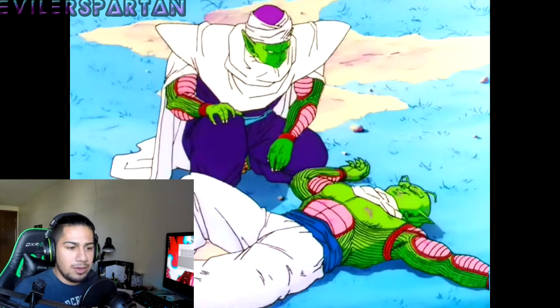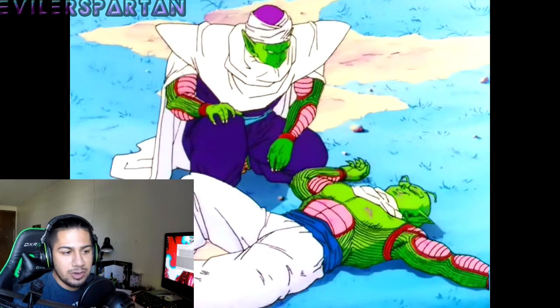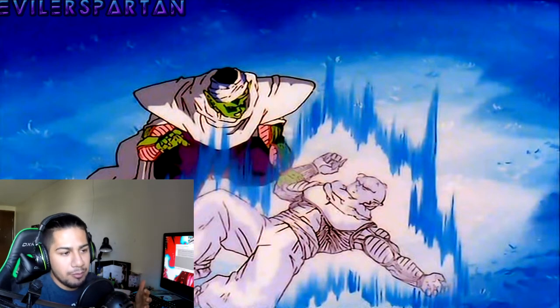Say you have your Namekian character and you have the Namekian fusion Awoken skill, and you get to fuse with Kami or with Piccolo. Maybe they could do it in three different steps: if you have three ki bars you could fuse with Nail, if you have four ki bars you could fuse with Kami, and then if you have five ki bars you could fuse with Piccolo, since he's like the strongest Namekian we know. I think putting that into the game would have made it a lot more fun.